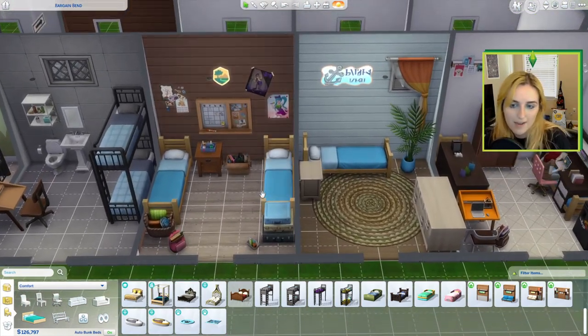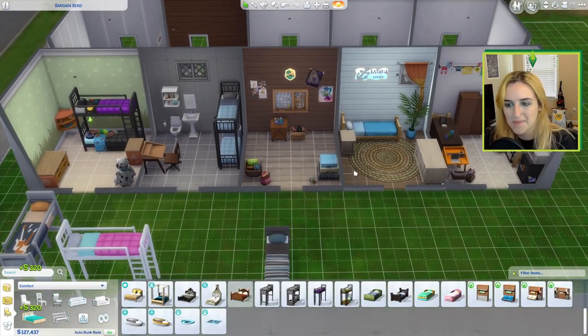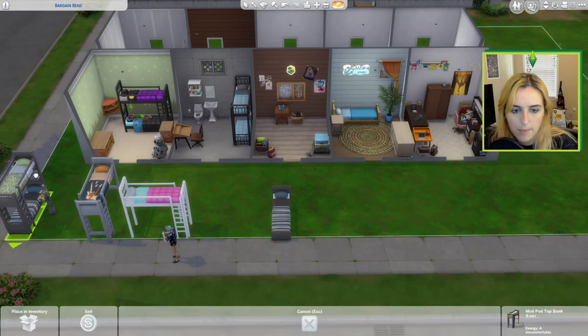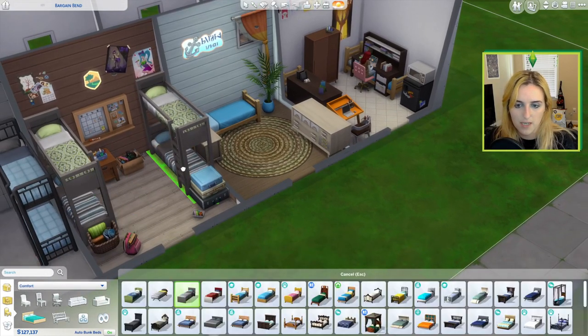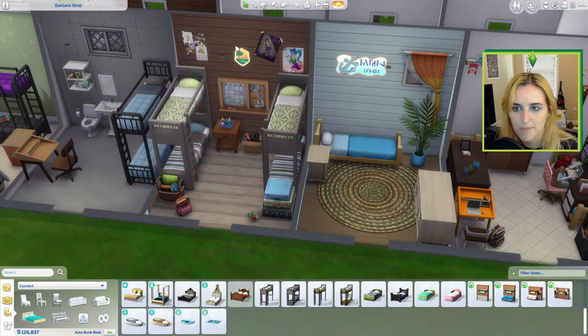My third idea is a summer camp, because you always have bunk beds in summer camp cabins, right? I decorated a cute little summer camp cabin room and I'm going to pop a bunk bed in there. I think it'd be really fun to have a bunch of kids staying in a house and kind of pretend it's a little summer camp.